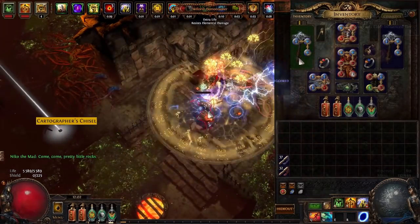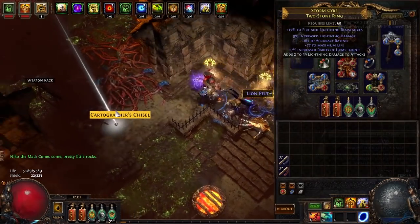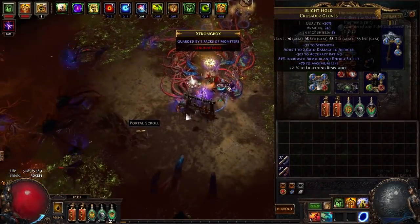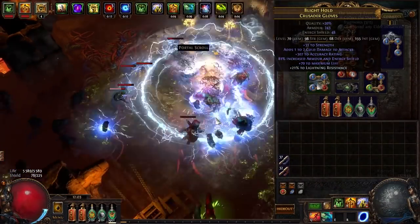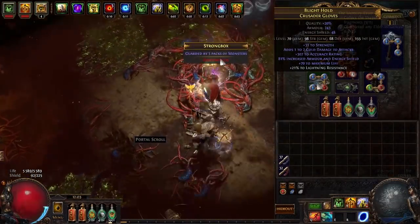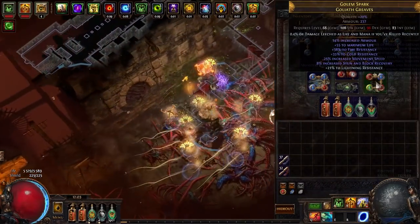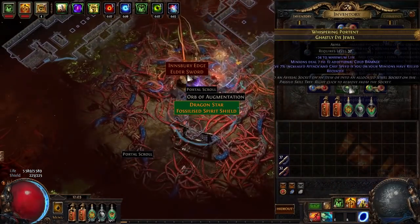It's pretty important to get enough accuracy, so I try to get that on my rings combined with some damage mods and life resistances. Same for gloves: accuracy, life, resistances, and any attributes needed like strength, intelligence, or dex. Boots are nothing too special — just movement speed, triple res, and life. Simple Stygian Vise belt — just life and resistances.